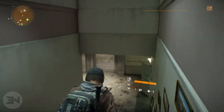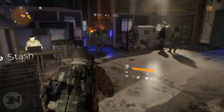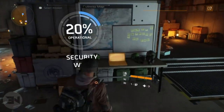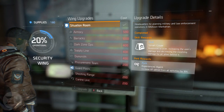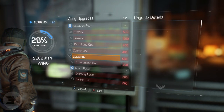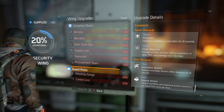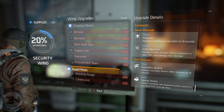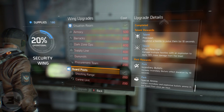Security has a lot of good perks to start off with. The first one you can't avoid increases your XP gain by 10 percent, so it's definitely worth getting the security wing done straight away. The first one I bought was the guard posts, which increases incendiary bullets' effect for 10 seconds — meaning they burn for longer and deal more damage.